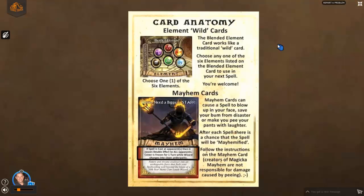We also have an element card called the wild card — we actually call it the blended element, but it's basically a wild card. It allows you to choose one of six elements. There are actually eight elements in the game, but six of them can be used with this card. We don't have any double blended elements — only single blended elements — so they're very precious and valuable cards. You want to use them quite wisely.